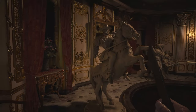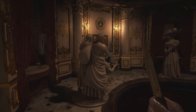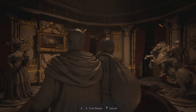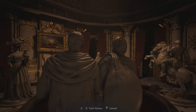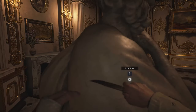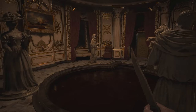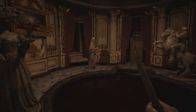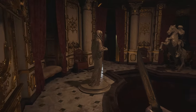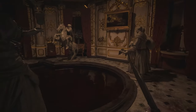So you want to move the statues so that they are facing the following directions. The three beggars should be facing the man on the horse. The man on the horse is good where he is, facing the lady in the robe. You want the lady in the hat — interact with her — and have her facing the other woman, and then the woman in the robe facing the lady in the hat.